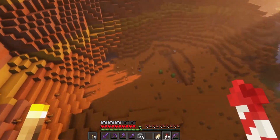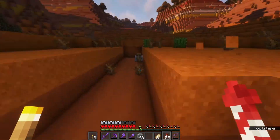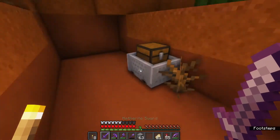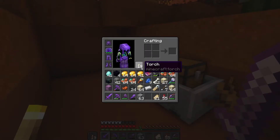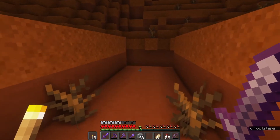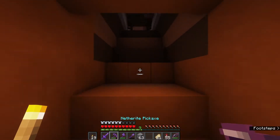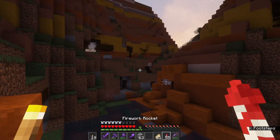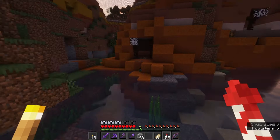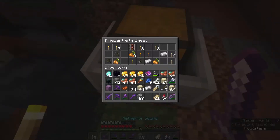Obviously the best way to get gold is through a gold farm — if you have time to make one, 100% do it. But coming to a mesa, you have to have Fortune 3, otherwise I'd have nowhere near this much. Three diamonds — I definitely won't say no! Definitely come to a mesa with Fortune 3 and mine that gold as it is way more efficient, as you can tell. I explored one cave and the results do depend on how lucky you are with how much gold you find.